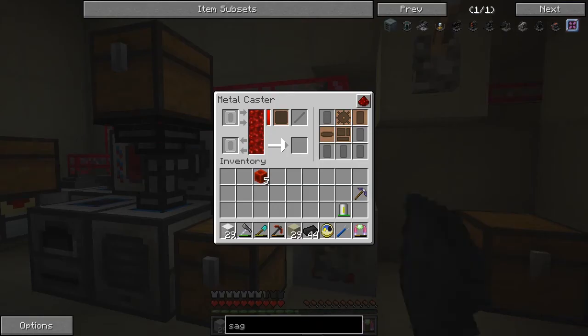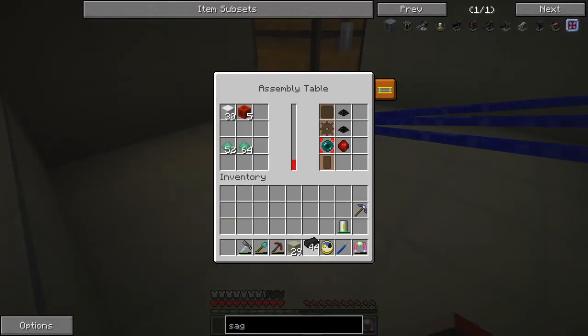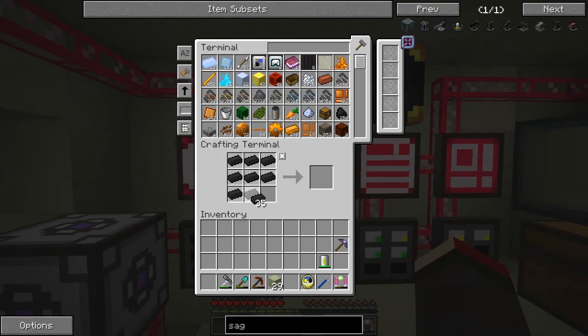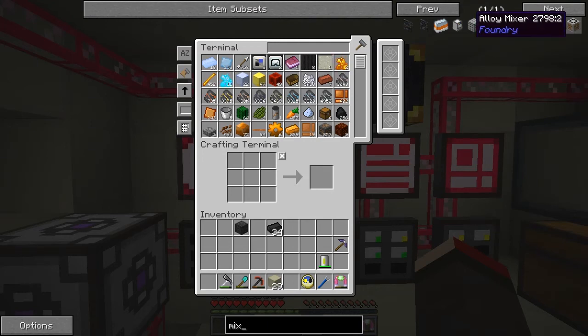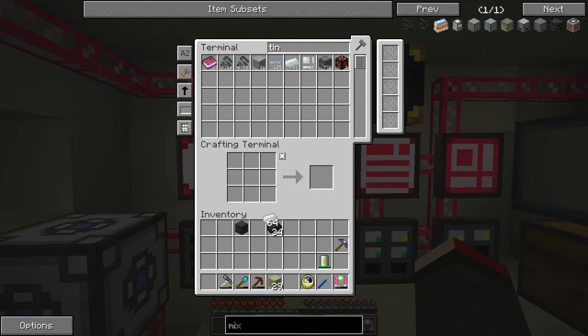It shouldn't take too long. It's gone already - let's take it out. So that's our 30 iron. Now we can go and make that machine frame. That'll be completed fairly quickly. We can also make the alloy mixer - the induction belt smelter and all the rest aren't available, but the alloy mixer is. We need a metal caster and a block of iron. A metal caster is a machine frame, two glass, four iron ingots, and one tin gear.